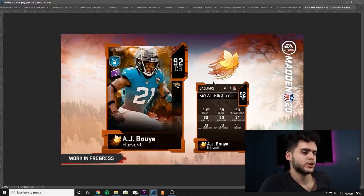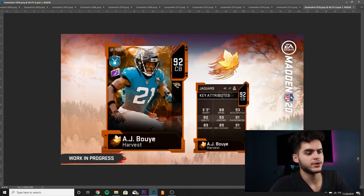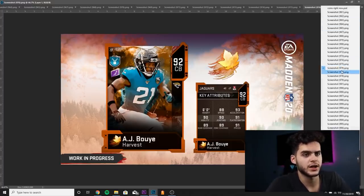Next on the list we got AJ Bouye — by the way all these 92s are the cards you can choose from for your free player, so I will be doing a ranking video coming tomorrow, stay on the lookout. AJ Bouye, 92 overall — 88 speed, 93 acceleration, 90 jumping, 90 agility, 91 play recognition, 89 man, 89 zone, 91 press. This looks just like Jalen Ramsey, but I think Ramsey actually might feel a little bit better — not the biggest fan of this card.